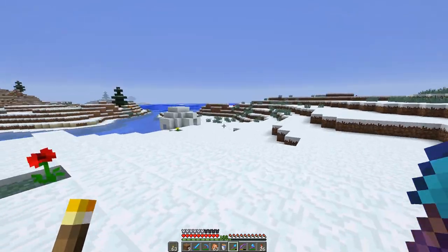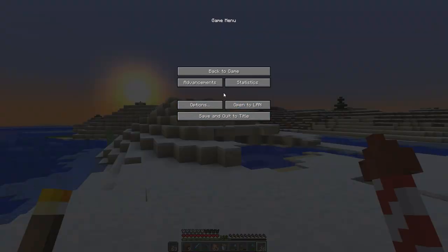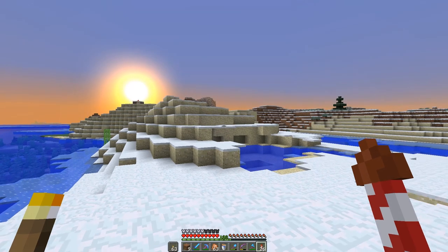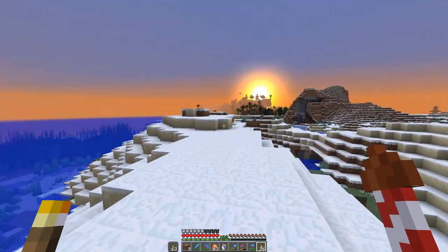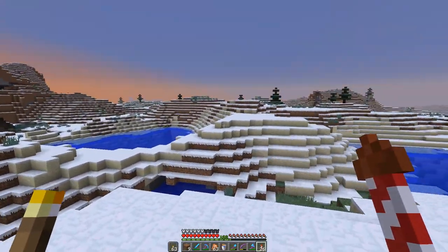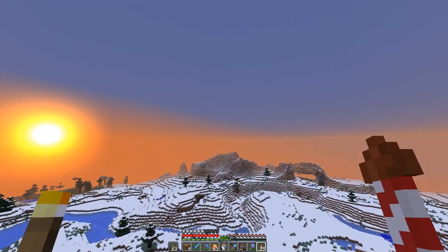Let's check the advancement - kill one of every mob, we're on 22 of 24. So if we kill this stray we'll know he was one of the two we haven't got. Hopefully they spawn in here since we're in a cold biome. This cold biome isn't very big but that's alright, we'll survive. Let me try and find a stray around here.